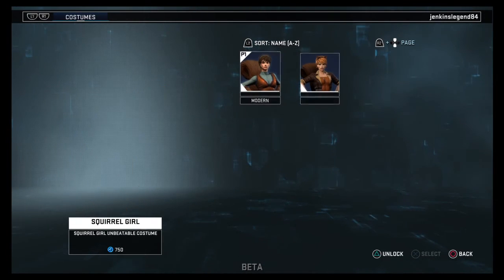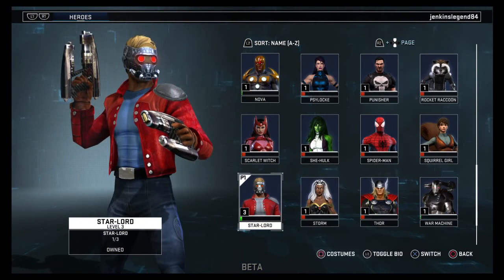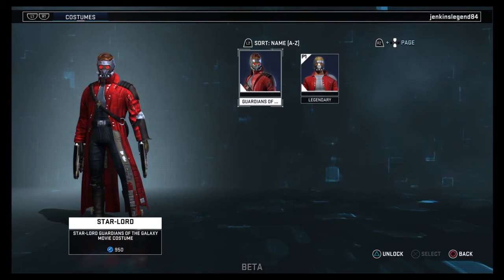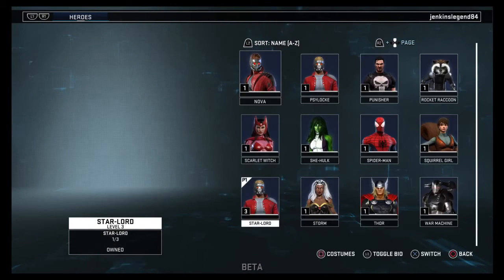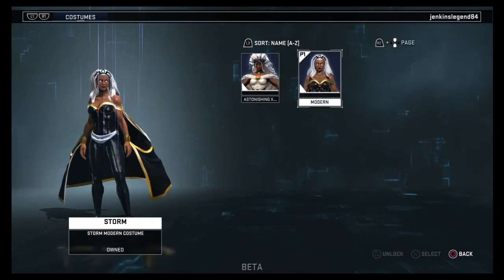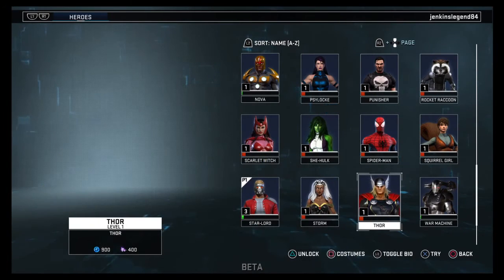Squirrel Girl - I've never really liked Squirrel Girl - she has her modern and her Unbeatable costume. We have Star-Lord with the Guardians of the Galaxy movie costume which looks just like Star-Lord. Next we have Storm with her Astonishing and modern costumes - she's just Storm.